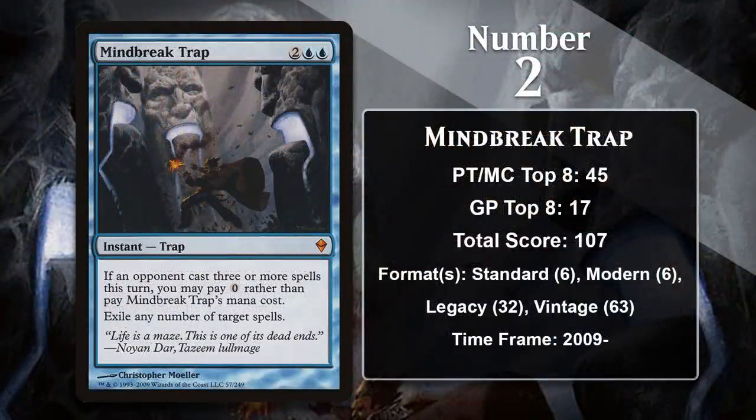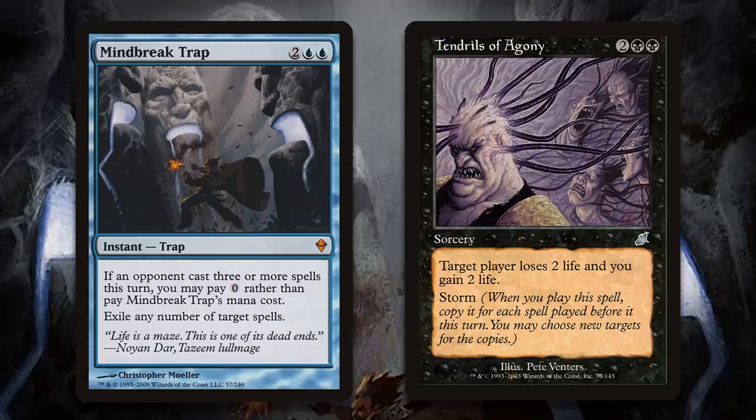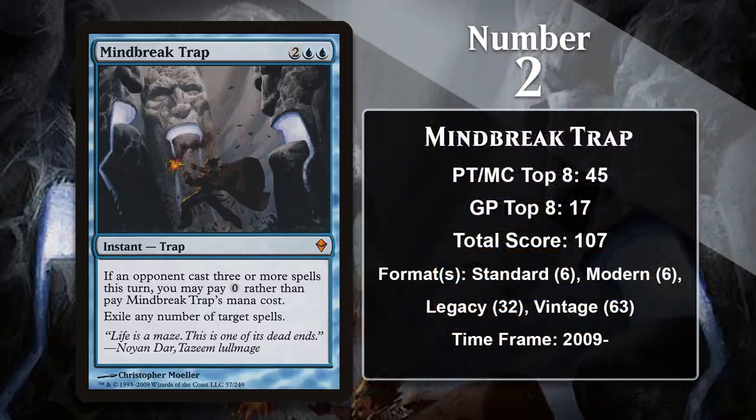At number 2, it is Mind Break Trap. While Ravenous Trap hates on Dredge, Mind Break Trap hates on what is arguably the game's most busted mechanic: Storm. It's very difficult to keep a Storm player from going off, which is why it's such a dominant deck in eternal formats, but Mind Break Trap does that for you. Like Ravenous Trap, it can be cast for zero mana — it just takes your opponent casting three spells in a turn, which they will certainly do if they're trying to kill you with Tendrils of Agony. Because of how Storm works, countering the spell your opponent casts doesn't stop the Storm copies, but Mind Break Trap exiles any and all spells from the stack, meaning all the spells cast to rip through their library mean nothing because Tendrils of Agony isn't doing anything. This is devastating for Storm players, so Mind Break Trap sees a lot of play in Legacy and Vintage, where Storm is at its strongest.